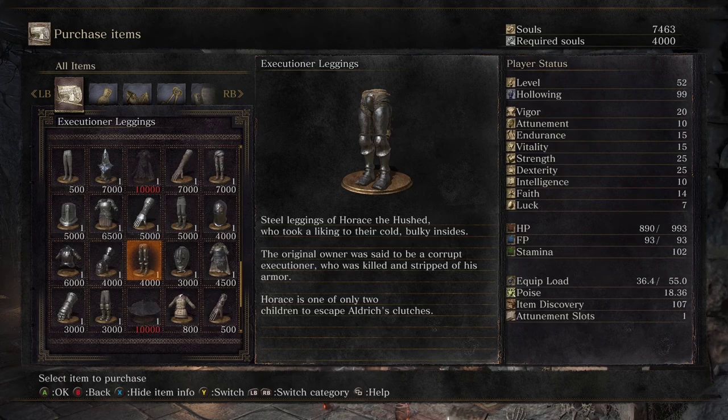Aldrich is obviously a cannibal and has a thing specifically for children. One of only two children to escape Aldrich's clutches — that indicates to me there were many, many children and only two escaped. Could be that the other one is Henri. Maybe the other person is another hushed person, and Henri just met Horus somewhere. I don't know how she would know what his mission was, so maybe it is Henri. That becomes a really interesting story — they're going to find Aldrich and pay back for what he did to them. Very admirable.